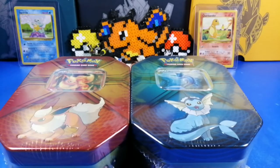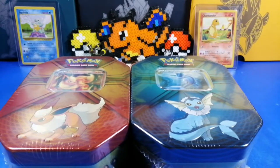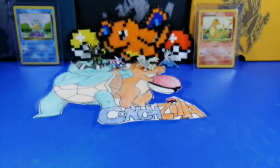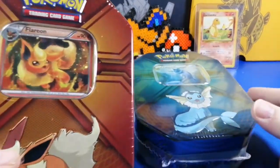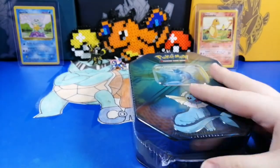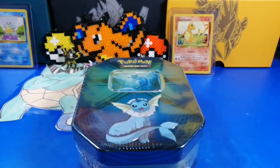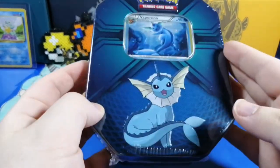Hey guys, it's your boy Conch, and I'm Zilla. We finally got chairs — well, we had one anyways. We're opening up another set of Vaporeon and Flareon tins. I really like these a lot. So I'm going to open mine first — let's scoot right here — we're gonna open the Vaporeon tin first.